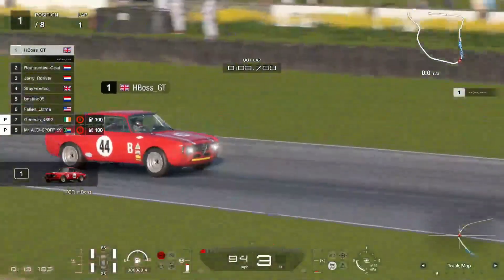Qualifying has completed. Your results for qualifying are as follows: Mr. Audi Sport on pole position with a 1:18.110, then Genesis in second with a 1:19.001, Radioactive Goat third with a 1:19.219, HBoss GT fourth with a 1:19.584, fifth position Stay Frosty, sixth position Fallen Llama, seventh position Bastino, and eighth position Jerry. We'll be right back.